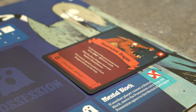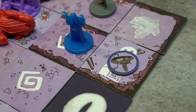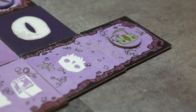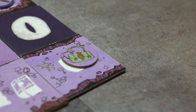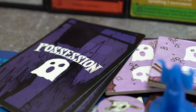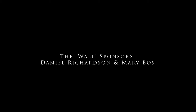If a second card is added to her mental block space, the first card is returned to her possession deck. A note on force movement: the ghost cannot be moved onto spaces that hold artifacts. If a tile with a non-locked artifact is removed, the player who removed it must move the artifact to an adjacent space without the ghost. Artifacts cannot be moved through walls during force movement. This concludes our video on the ghost. Thanks for watching. The executive sponsor of this series is Mario Flores. The wall sponsors are Daniel Richardson and Mary Boz.